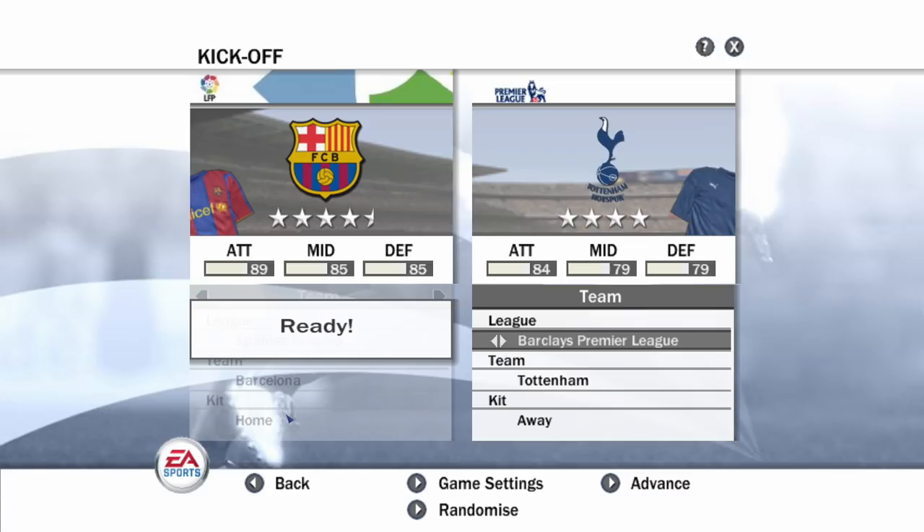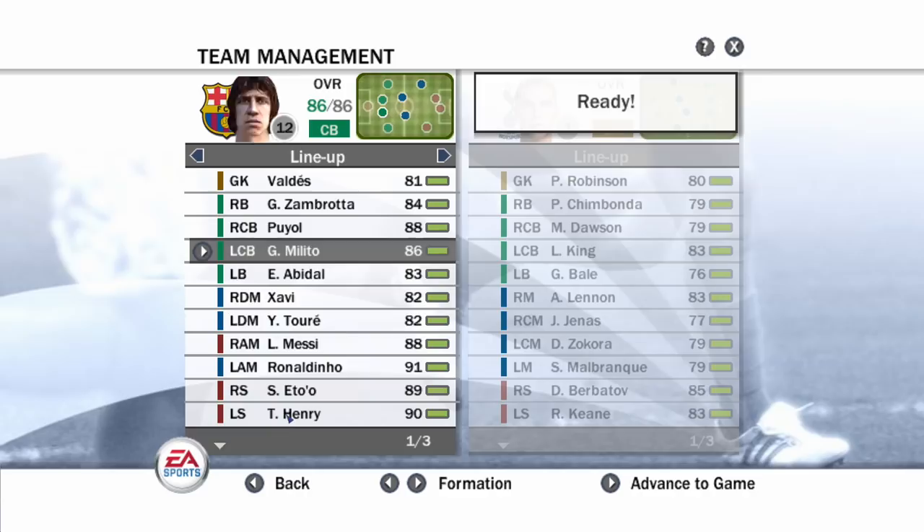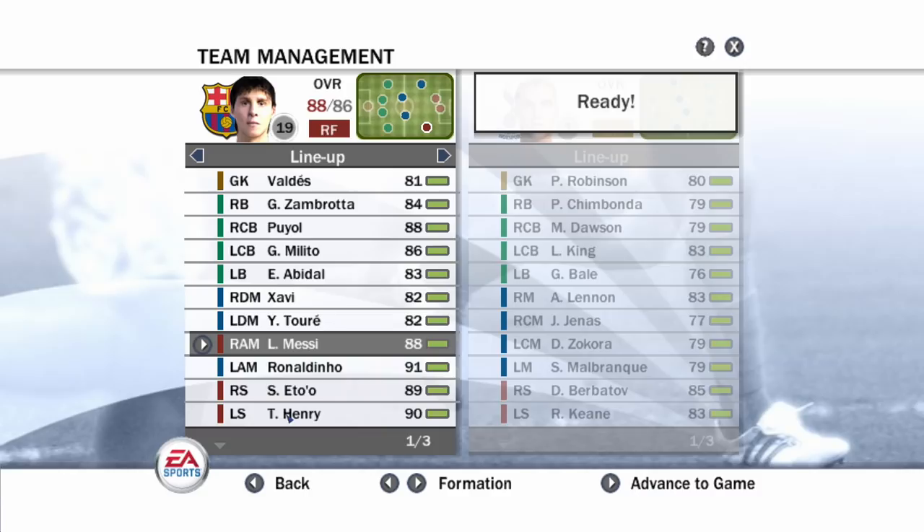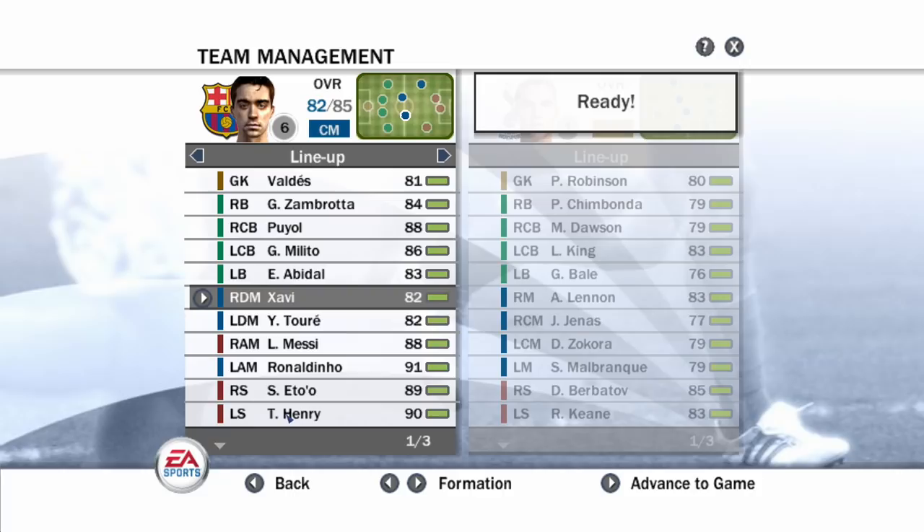First thing we're gonna do is take a look at the player ratings of some of the big clubs. Let's take a look at Barcelona's player ratings. Oh my god - Ronaldinho in this side, unreal. They've got Samuel Eto'o on as well. Leo Messi was only 88 rated back then. Xavi is 82 rated - are you kidding me? If we switch his position around he becomes 84 rated.